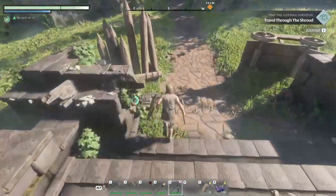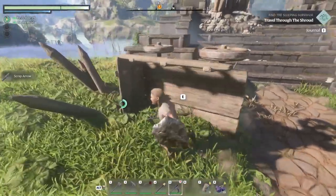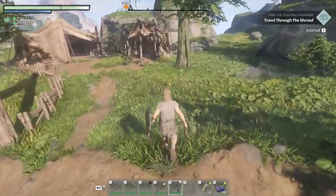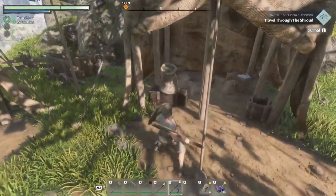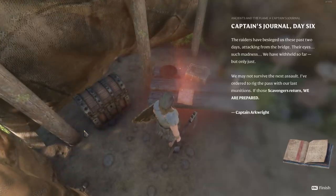To build the grapple hook we need supplies. There are some arrows here we can collect — I don't really need any, I built a bunch already. Let's head over to these tents. I believe there's a note in one of them, and we need to loot this up. I think we need some more cloth, so I'm going to go ahead and smash everything in these tents, but I'll do that after we find the note.